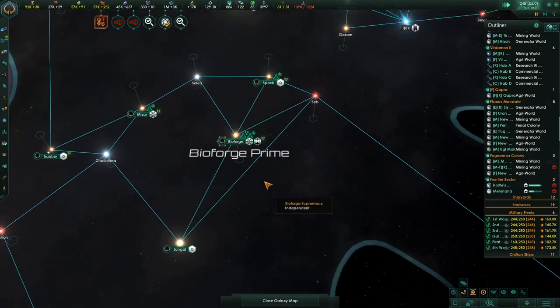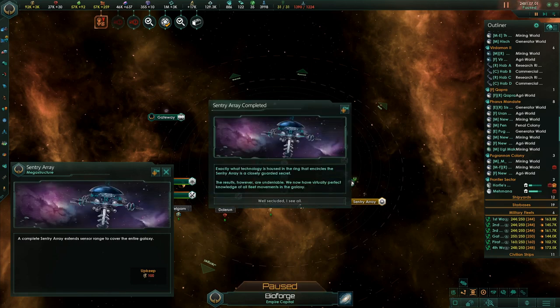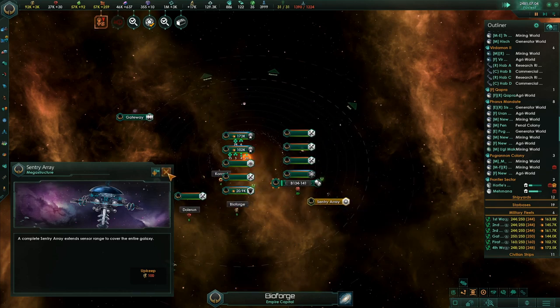We're still building this thing — forty days remaining. Massive static intent provided an unprecedented boost to raw coverage. Playing this makes me want to play the other way I really enjoy, which is to turn off the end date and just play until I conquer the entire galaxy — being purgers. That's a fun way to do it. Playing on a slightly bigger map and trying to purge the galaxy would be pretty fun. Construction complete. Achievement unlocked — I can see forever! The ring that encircles the sentry star is a closely guarded secret, but the results are undeniable — we now have virtually perfect knowledge of all fleet movements in the galaxy.